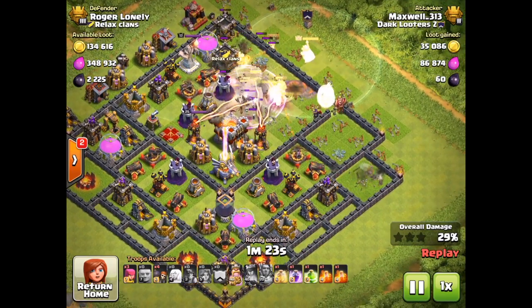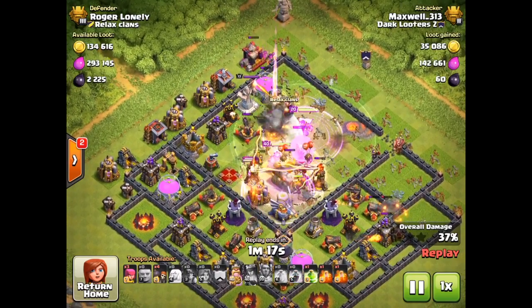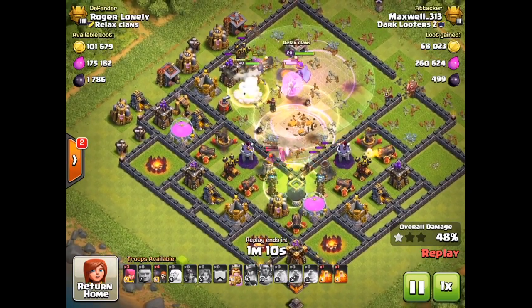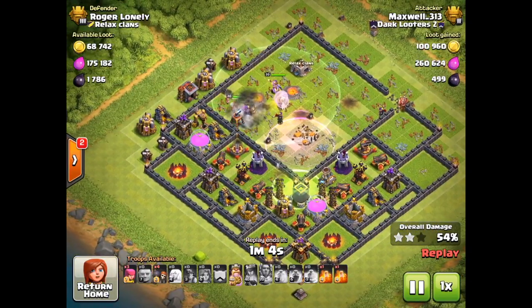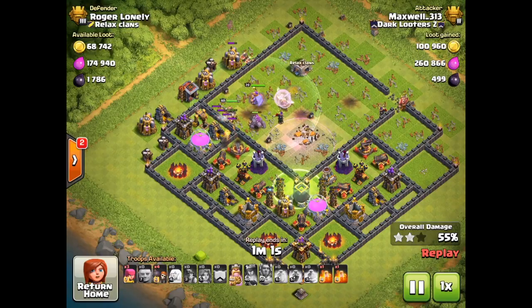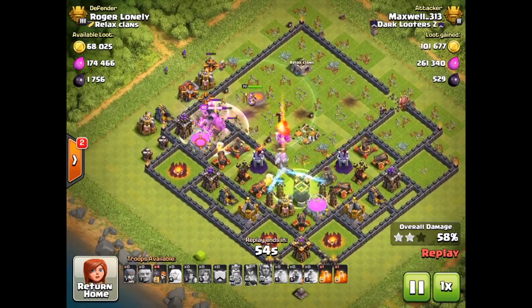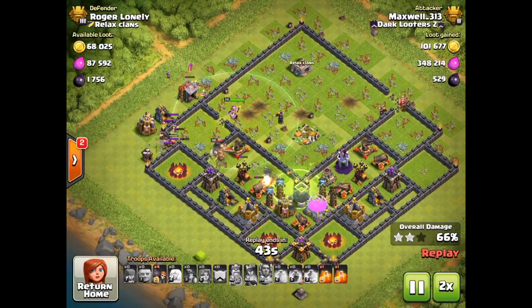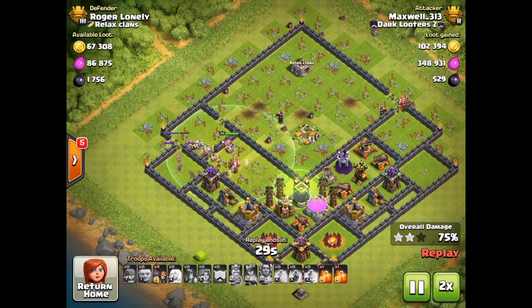Miners came in towards the bottom to clear a few structures, then everything was raged up and healed up in the core. Another rage spell went down, plus a jump spell to let the valkyries out of the core — though that jump probably would have been better placed to allow all troops to move out. The king had to use his ability to bust through a wall and pick up a few more percentage points and the elixir storage. After that it was just cleaning up. I got the two-star — this was a 16 cup offer, so I walked away with 11 cups.